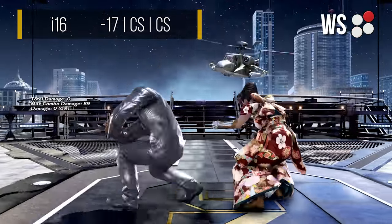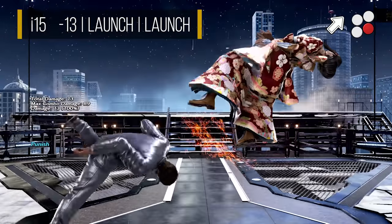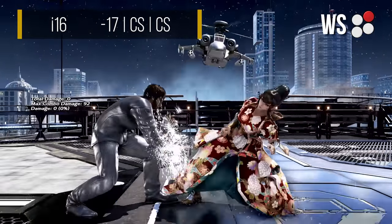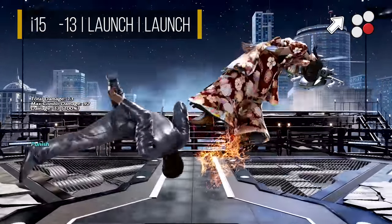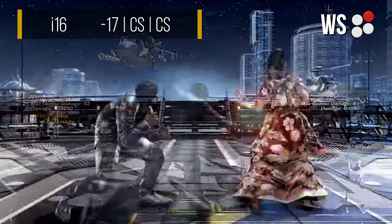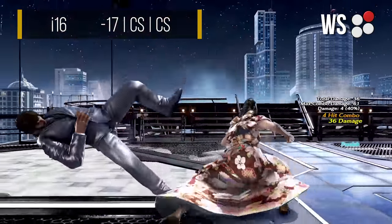Shaheen's while standing launcher comes in the form of his while standing 2. This does more damage than his hopkick, while still boasting equally massive range. Unfortunately, being 16 frames fast means you'll only be punishing big lows such as those that recover staggered when blocked, since hopkick is your fastest launcher from crouch. While standing 2 can also be used as a high risk option from his full crouch mixup, but you'll be taking quite the gamble as it's launch punishable on block at minus 17.